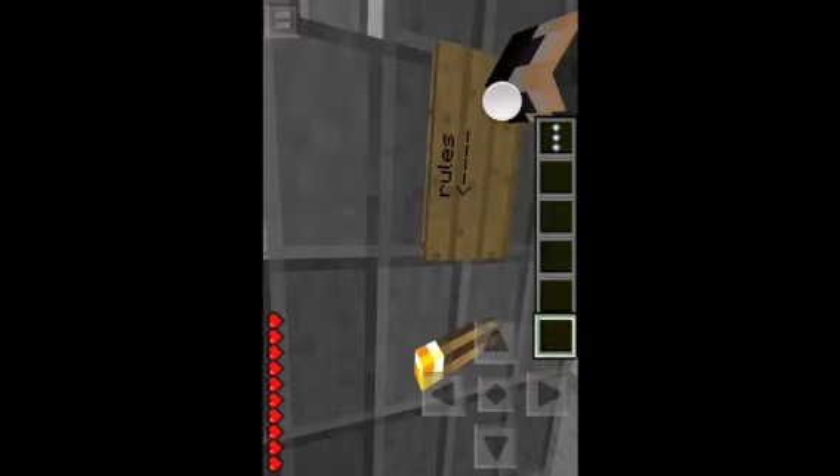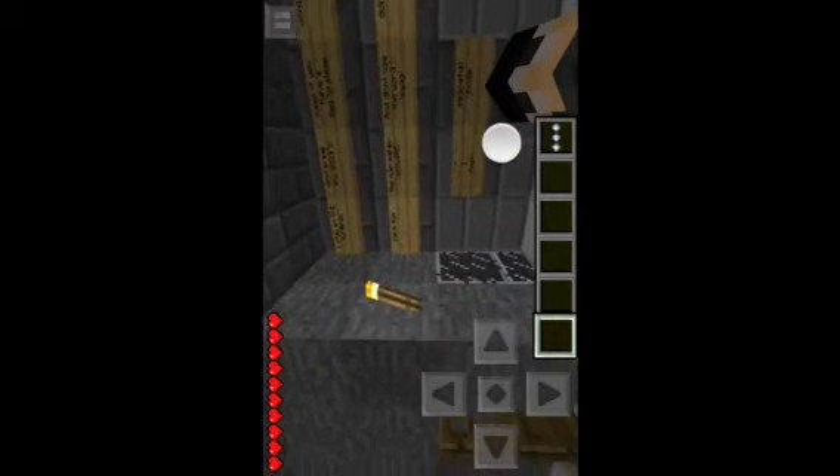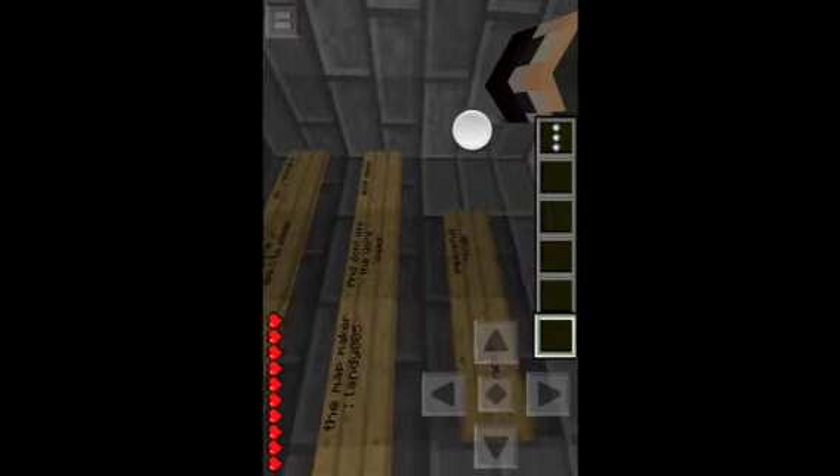Hey guys, I'm back with another video on Minecraft Pocket Edition. I downloaded this adventure map and we're gonna play it. The reason I have a Skyless Minecraft skin is because my last video was a tutorial on how to download skins — this is the one I downloaded and I still haven't taken it off, so don't mind that.